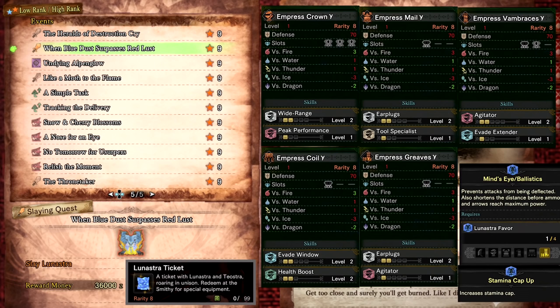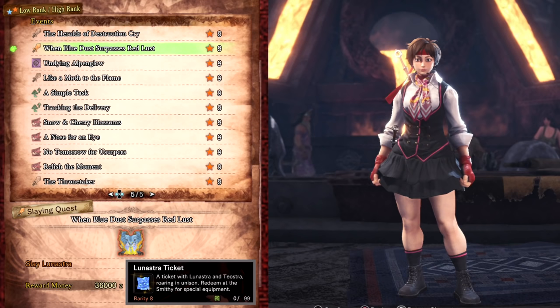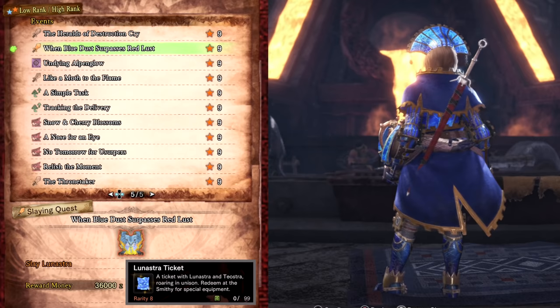When Blue Dust Surpasses Red Lust drops Lunastra Tickets which are needed to craft the high rank Lunastra gamma armor. The two-set bonus Stamina Cap increases the maximum stamina your character can have, while the Mine's Eye/Ballistics stops melee weapons from deflecting and for ranged users it increases the critical distance range of all ammo types. It also allows you to craft the Sakura Layered Armor, which is a full armor set and changes the appearance and voice of your character to look and sound like Sakura from Street Fighter. This also requires SFV Ticket 2s, which I'll cover where to get later in the video. As well as the Lunastra gamma armor if you have Iceborne.